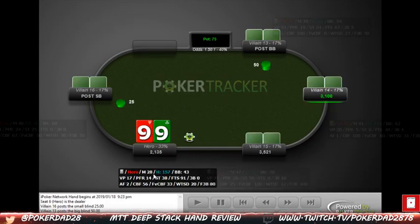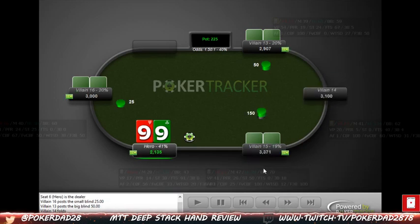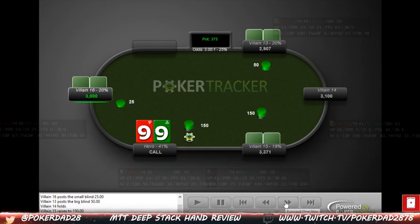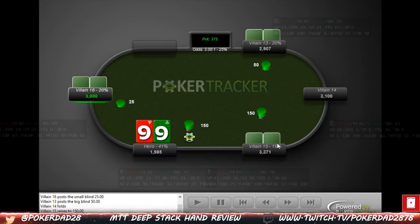Pocket nines here on the button — we're sitting with an M of 28. We get an open raise from the cutoff player we have 39 hands on. It looks like the same player we just played against. We decide to call. I'd like to see myself get a little bit more aggressive in these spots, especially versus a player who's playing a lot of hands. But the good news is he's definitely a recreational player and we get to play in position.